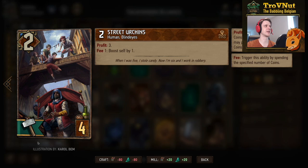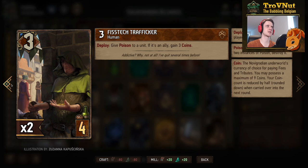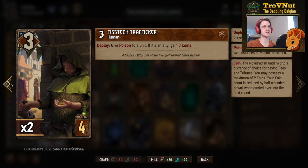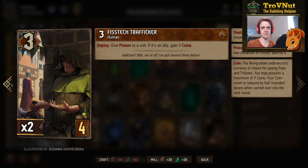Next is the Fisteck Trafficker — our first poisoner, and we have two in the deck. Three power, it lets you poison any unit including your own. If you poison your own units you also get three coins. There are a few cards in this deck that actually benefit from being poisoned, which we'll show off in a minute.